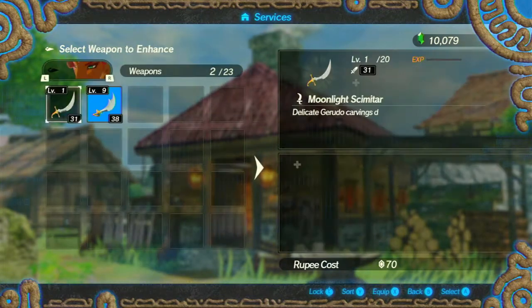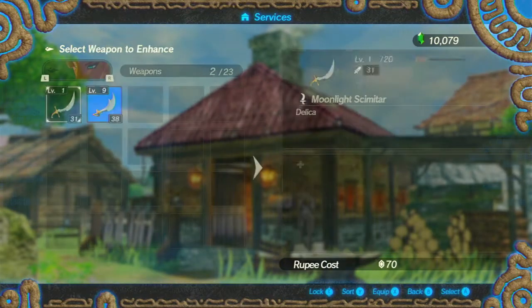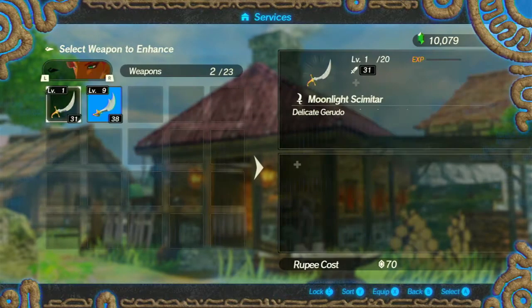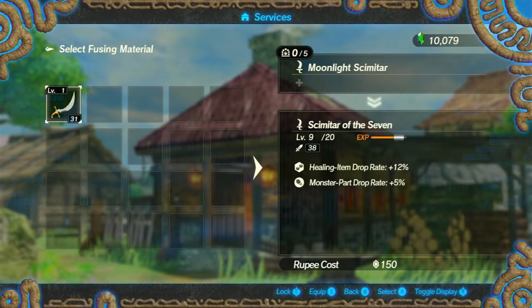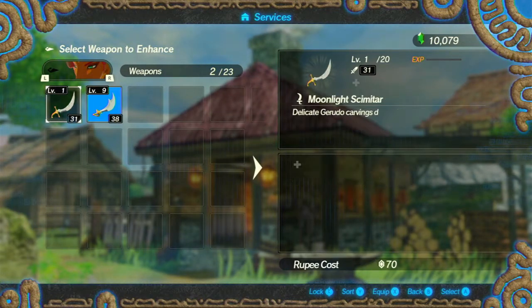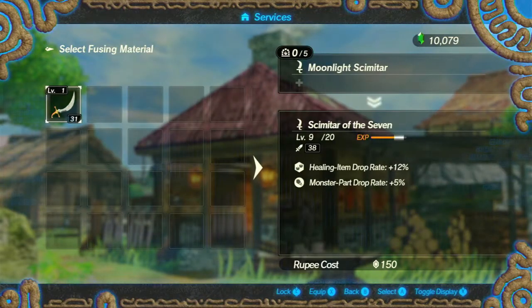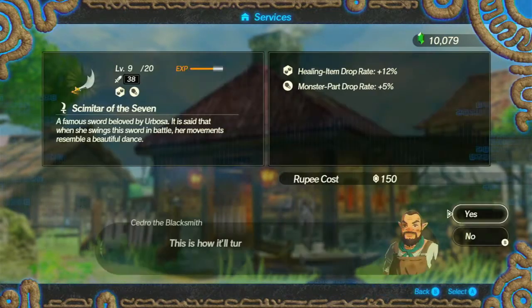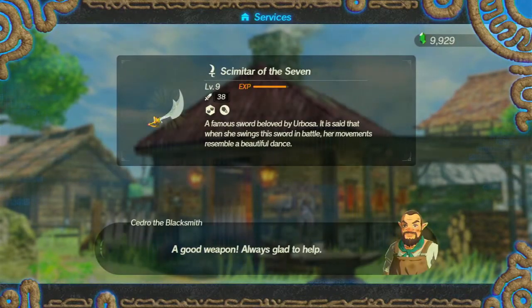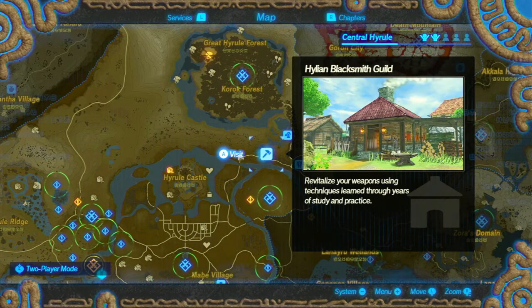Did that increase attack? No. Okay, just as a theory - what happens if I compare 45 versus 38? It seems to be wanting me to actually change which weapon I use, but I like the way this weapon looks. I don't know if I'm using the forge correctly. Anyway, let me just do that - it's not really going to stop me from winning the game.